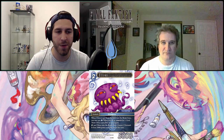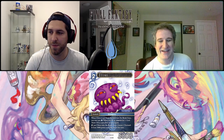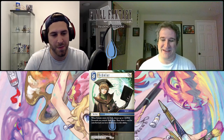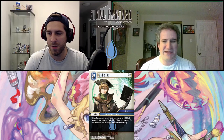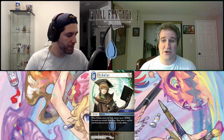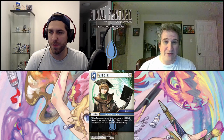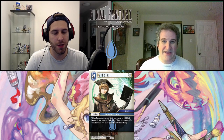Next is Scholar from Final Fantasy 14 — actually this is a category Special. Job Standard Unit, four-cost backup, multi-playable. Scholar reads: when Scholar enters the field, choose up to two active forwards you control, dull them, then draw one card for each forward you dulled due to this ability. The only combo most people mention is Leila and Viking — you put them out, they can't attack that turn anyway, then you play Scholar, dull both, and draw two cards.